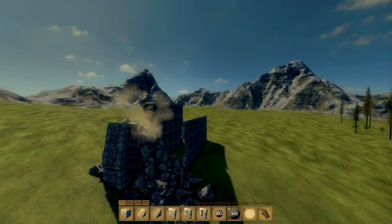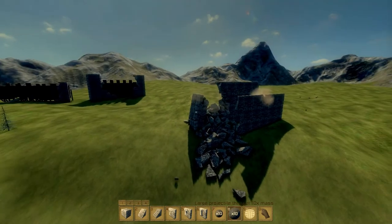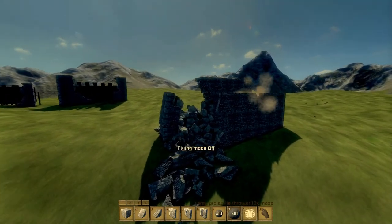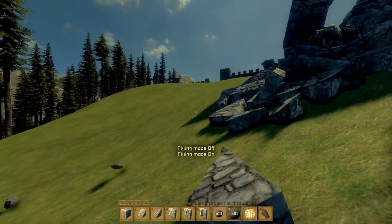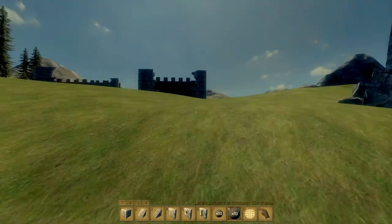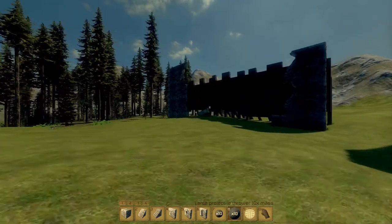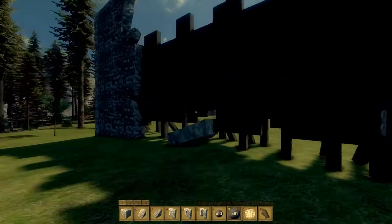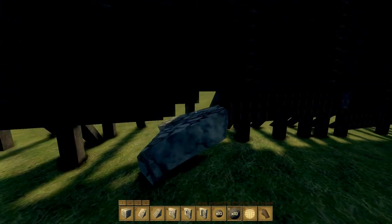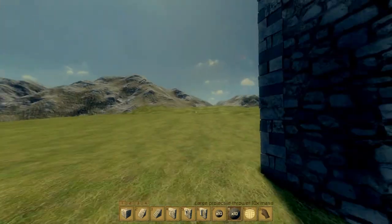So now somebody has a hole in your wall — they can get in. Now you have a hole in your wall. They're probably still sieging you, so you can't get enough stone to rebuild it. So what do you do? You build it back up with wood that you have stored up for this very purpose. Usually when you see a siege coming, you stock up on wood and such — a lot of resources that you'll need for the long haul.